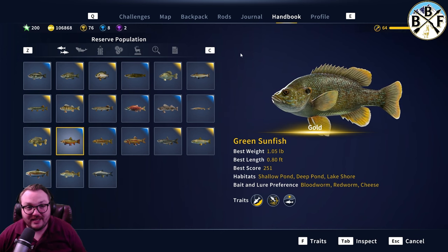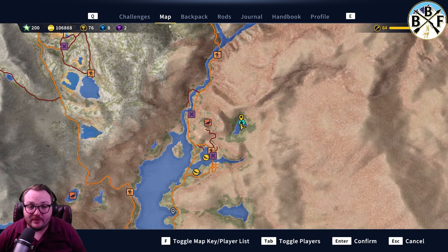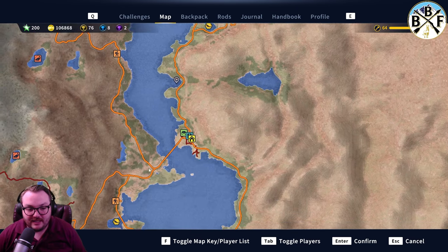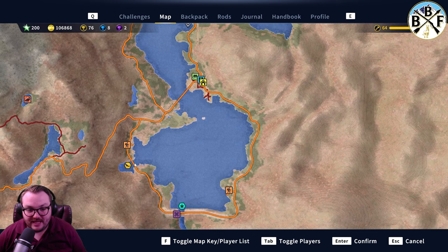Let's go to the map and start with the gold locations. I see quite a few gold green sunfish pulled out of here, and I pulled one out of here, and I've seen a couple people pull them out of down here. I also got one while going for Larry when he was in rotation last, so that was kind of fun.